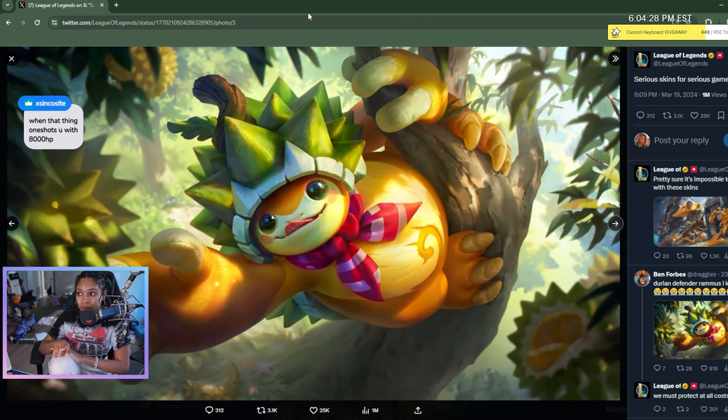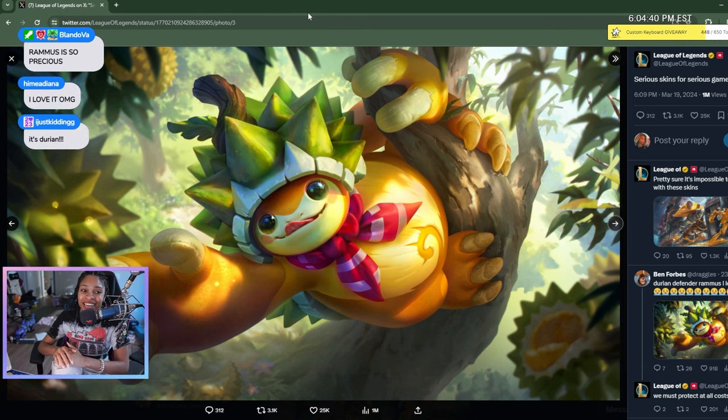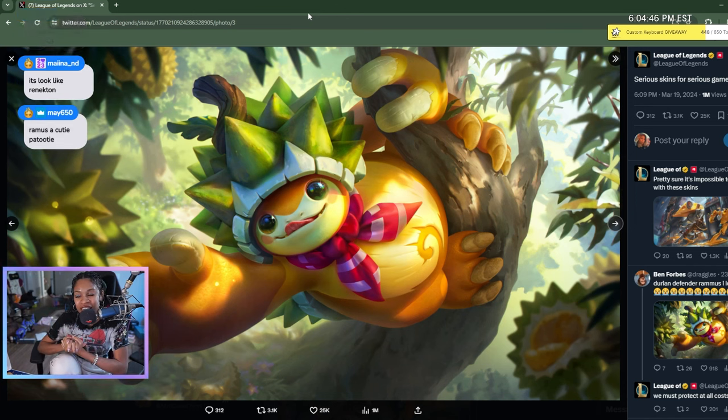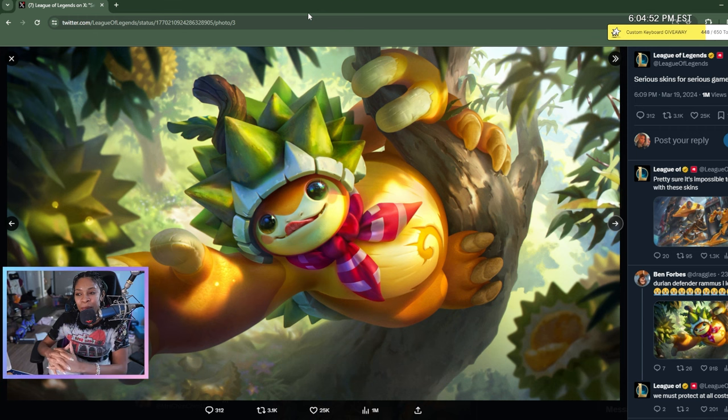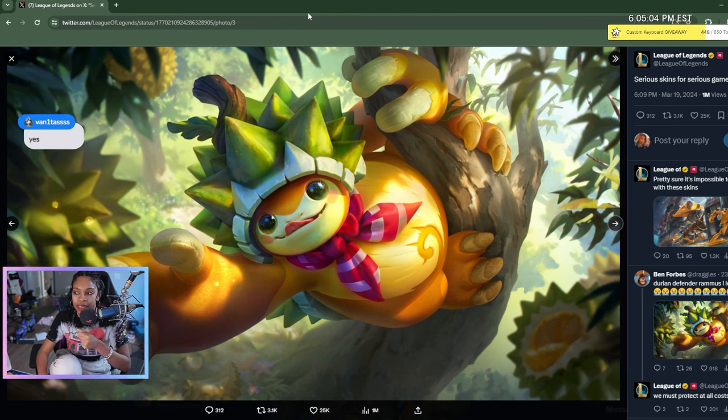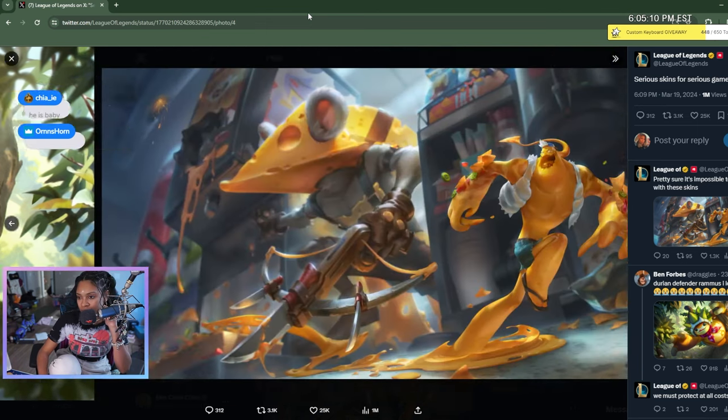Next — I know this is Rammus. Are those jackfruits? He looked like a little coconut head. Oh, it's durian! I know my Vietnamese friends love durian — that's how I got introduced to it. They got some durian treats or something. So I do know about durian. This is super cute. Rammus is cute. Isn't durian like stinky? Yes, it does have a strong scent, but it smacks. It's an acquired taste.